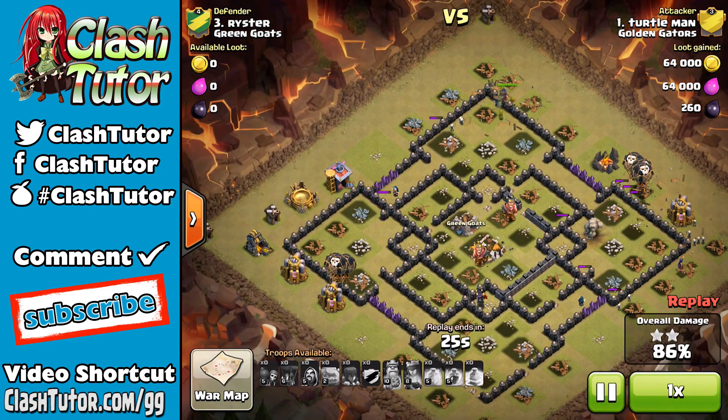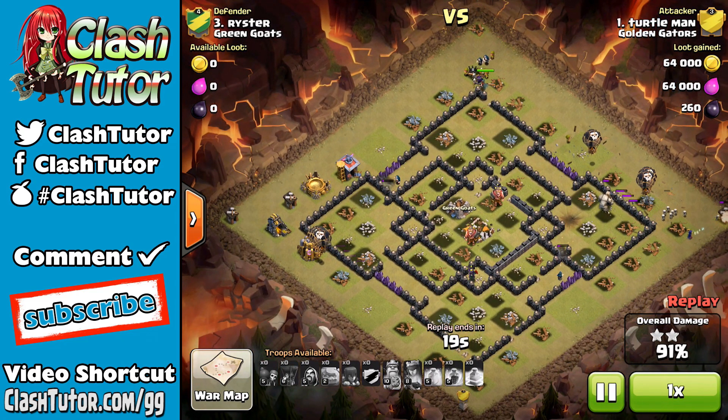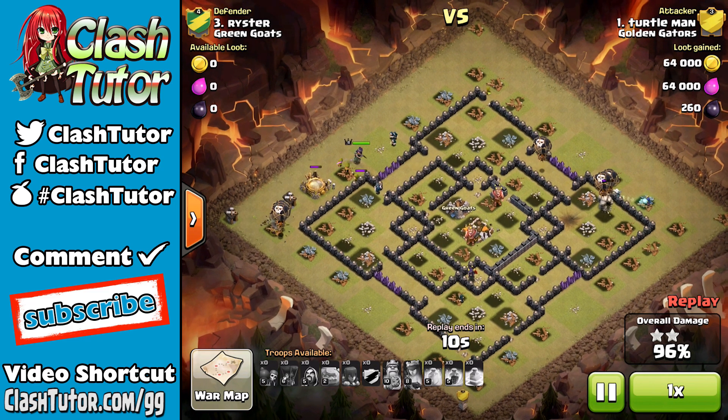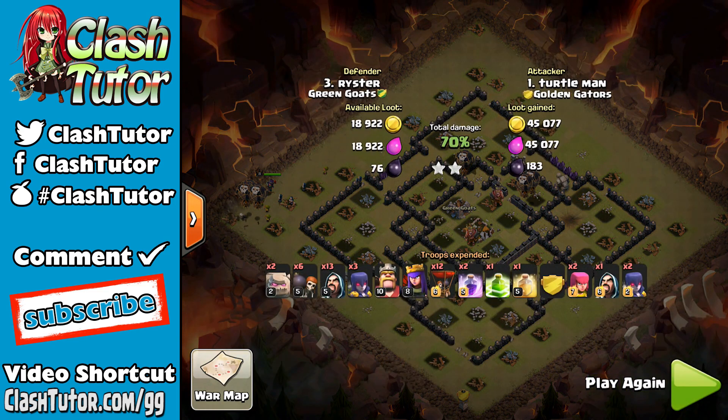Great attack from Turtle, but just remember: next time don't drop all your balloons in one place and let them get bunched up so a wizard tower can just pound on them. You want to drop one loon at a time per defense, and drop them when those defenses are distracted by other troops so they can get a free hit in. If you can't do that, you might need to drop two balloons instead of one per defense.